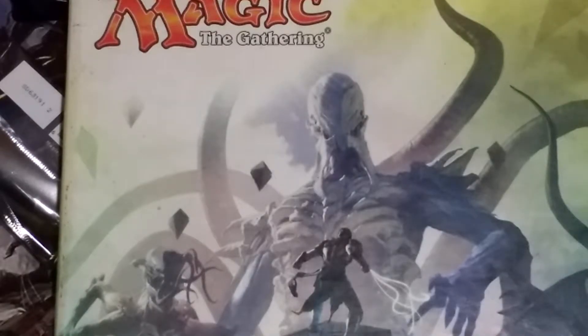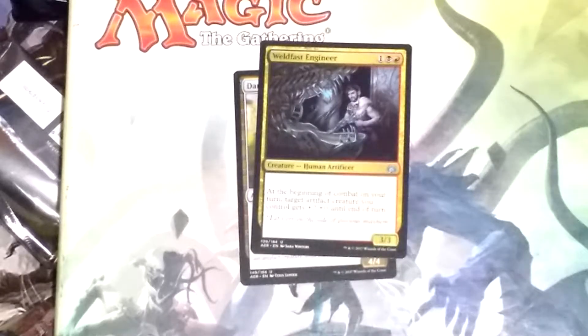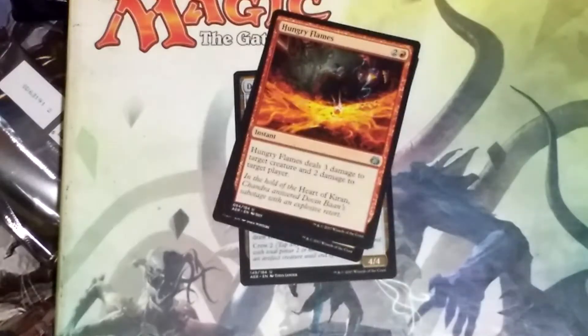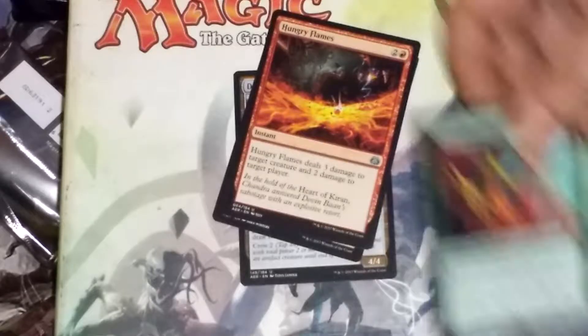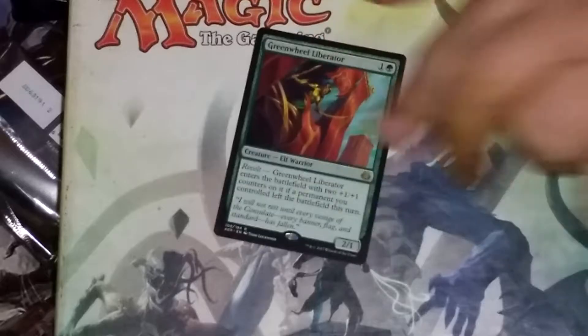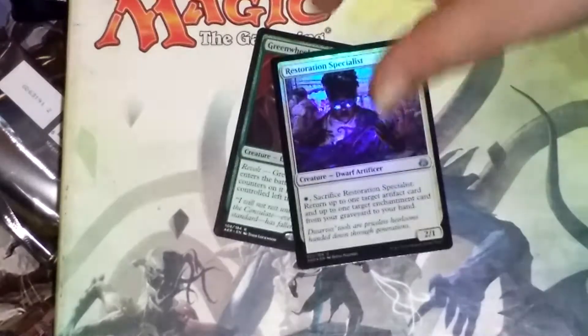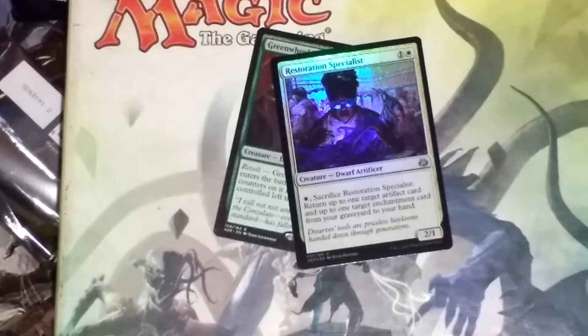Next pack, let's see what it is. Daredevil Dragster. Cool — World Fast Engineer, Hungry Flames, and a Green Wheel Liberator. He also got a foil Restoration Specialist, which is pretty cool.